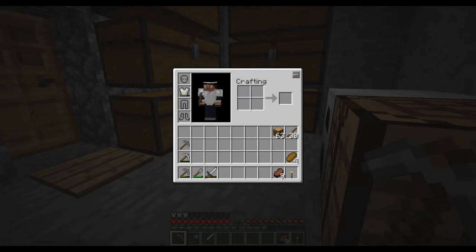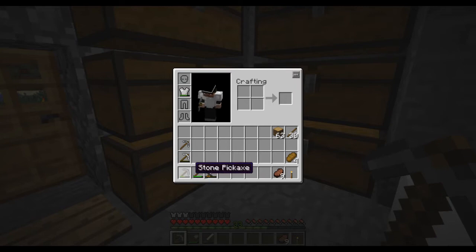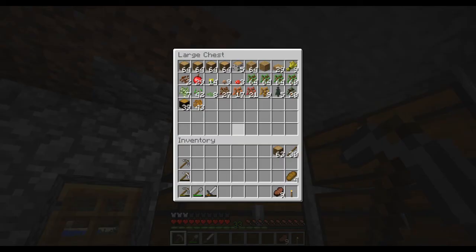I found two iron chestplates in a single dungeon and I found some steel stuff. I have a steel sword, which will almost certainly be destroyed soon. I've gone through a couple of iron pickaxes and gathered this — it's kind of a lot of stuff. I thought I'd get started on the Industrial Craft part.